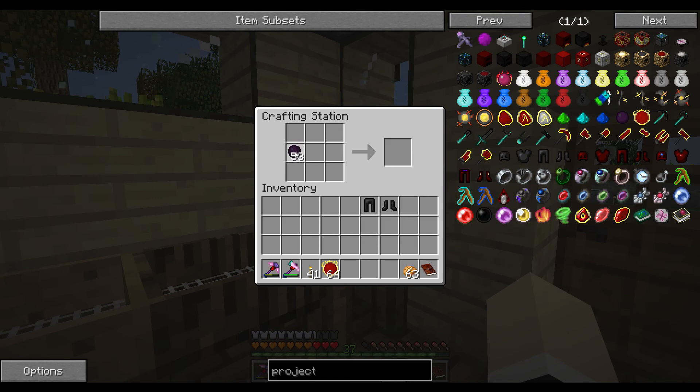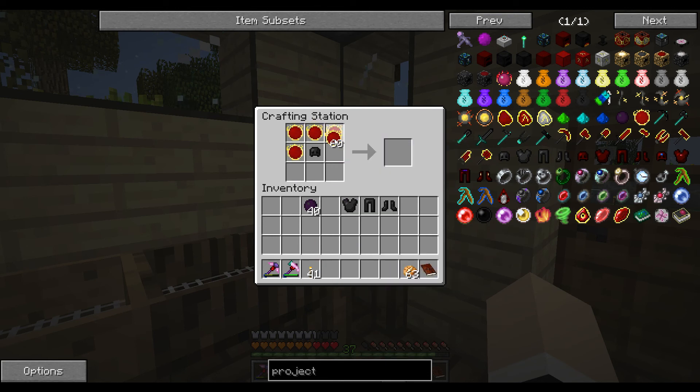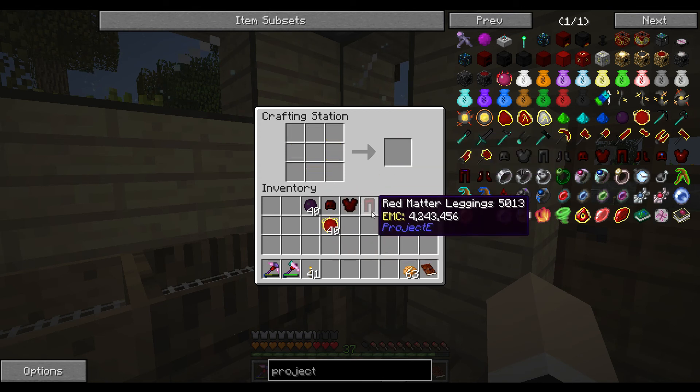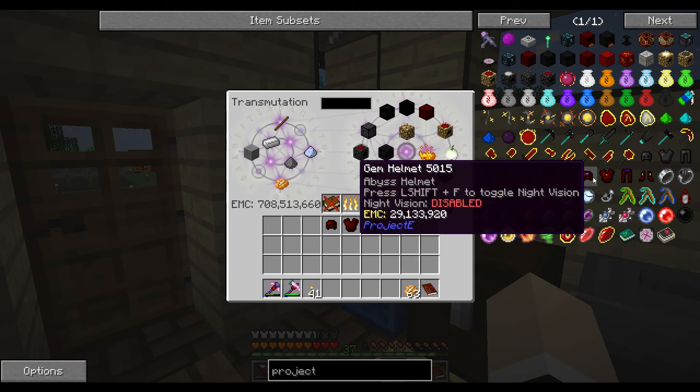Okay, so we are going to make our stuff. Let's do the pants first, then we'll do the helmet, and then we'll do the boots — they go on top of course — and then we'll do the chest plate, the jacket. Okay so we have that, yay!